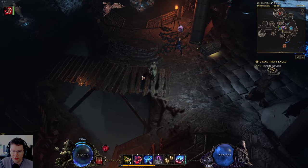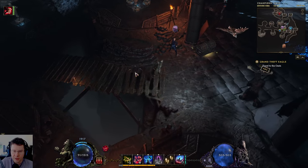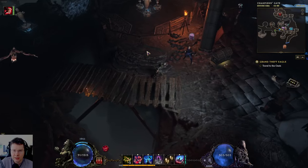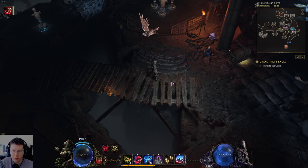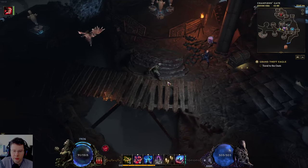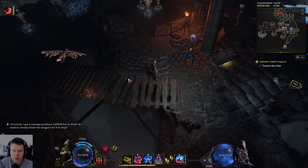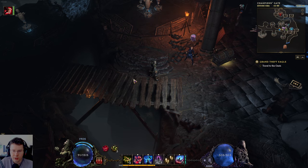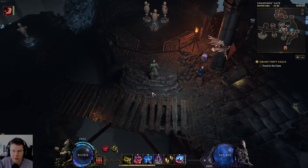Hello gamers, Xion here with another Last Epoch video about my falconer ballista turret build — ballistas that shoot themselves, so no exploding ballistas. I made two videos about this build in the last week and got a lot of good reactions, plus questions about whether it's viable for leveling. So here's a little guide on how to level with this build. I did it myself on release, started in the morning in Europe, and within a couple of hours had cleared the campaign and was farming monoliths.